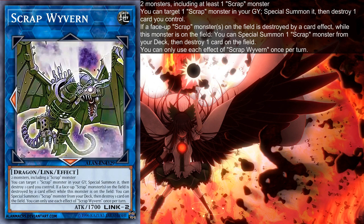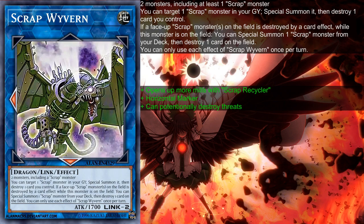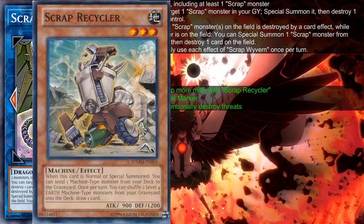The effects are also pretty great. You can special summon Recycler from the graveyard, you can also special summon Golem from the deck if Recycler gets destroyed. Of course, it opens up more and more of the Scrap Recycler, because the more Scrap summons, the better. It has one horizontal marker, which is personally what I would've loved Needle Fiber to have, but we only get generally good cards in LVP1, not in LVP2.